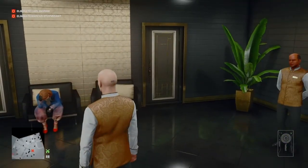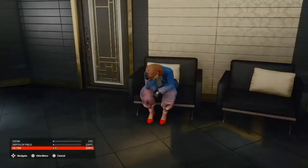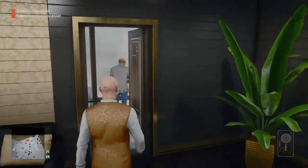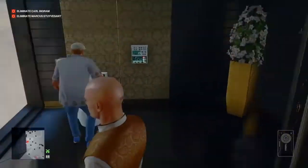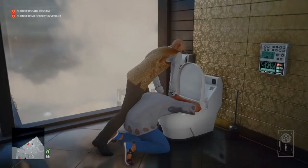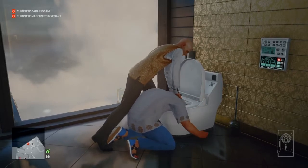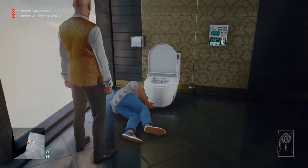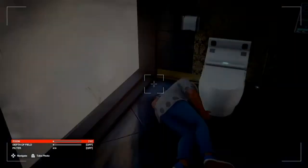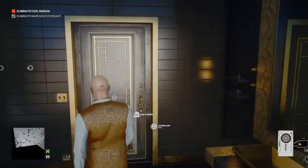Look who we find in the bathroom feeling very sorry for themselves. Marcus should be arriving now — here he is, making his way into the bathroom. We're going to follow him in and let the door close itself, then proceed to drown Marcus. Unfortunately because we have to wait for the door to close, we are drowning Marcus in his own vomit. 'You got him, 47. Marcus Stuyvesant won't be a problem anymore.' That will get us the 'Hold My Hair' challenge.